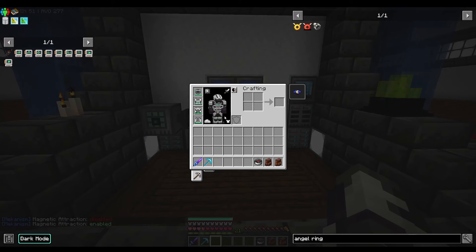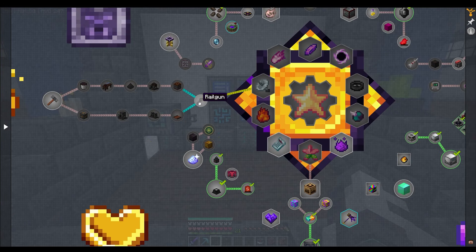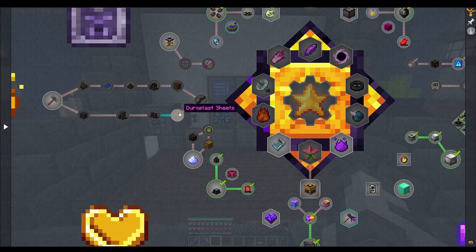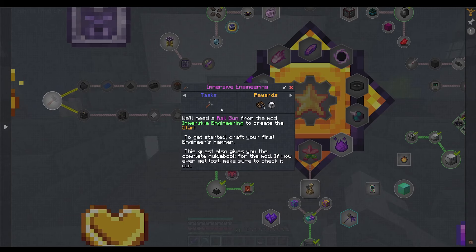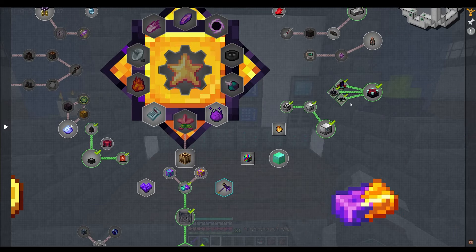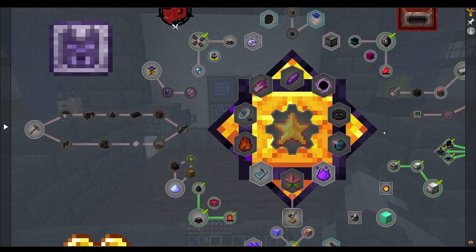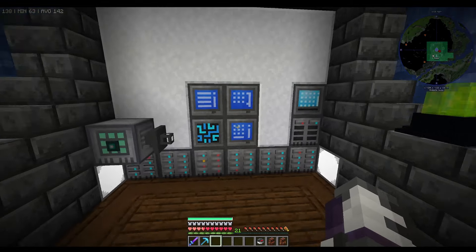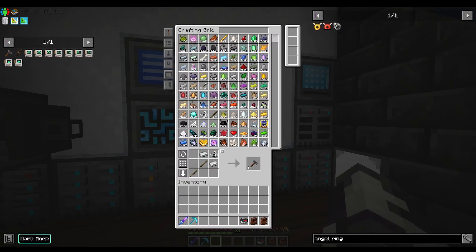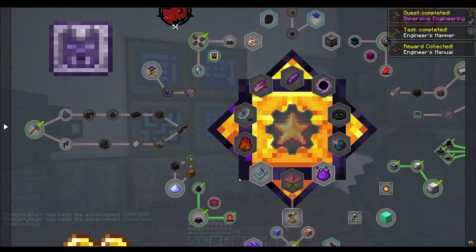The next thing I want to do is sort out the railgun for the ATM star, and also master the sky because we haven't done any Immersive Engineering yet. I thought it was a good thing to start with. We can get rid of some quest lines we've already done, and I fancied doing some Immersive Engineering first today. We'll just follow the quest line because it teaches you how to do it.